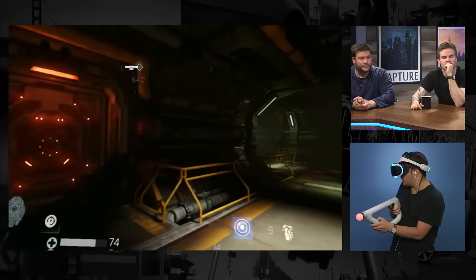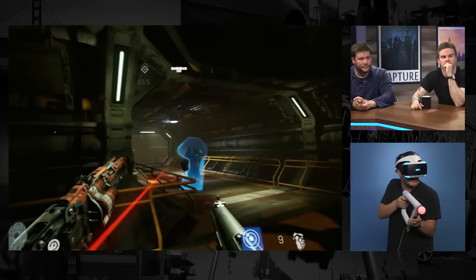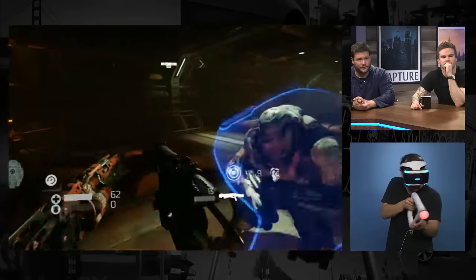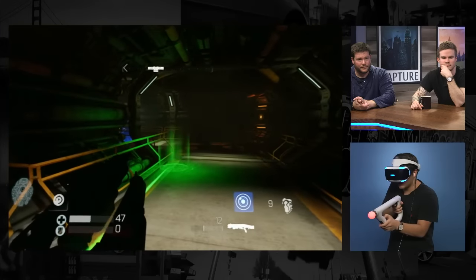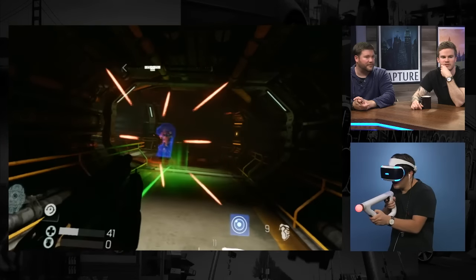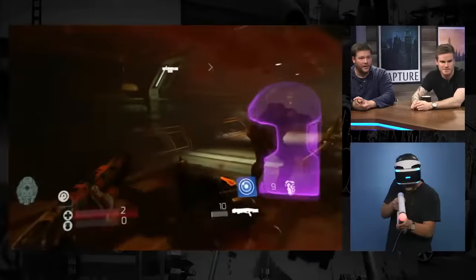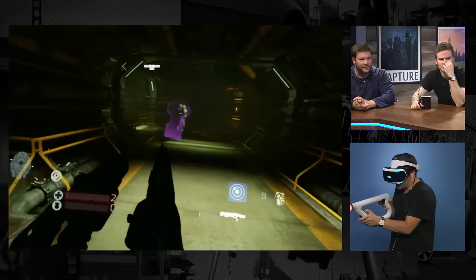The one thing that takes getting used to is that in order to teleport, I use my head — so sometimes I forget and I just try to aim. Whereas you're using the aim controller for your right-handed gun. You still have some grenades too.